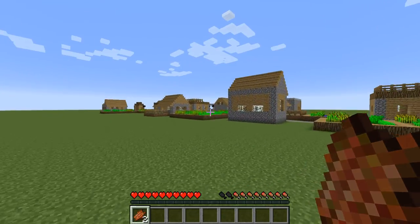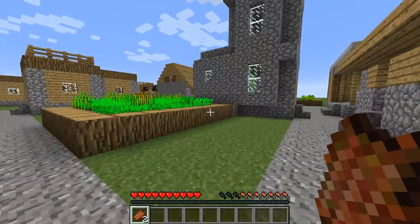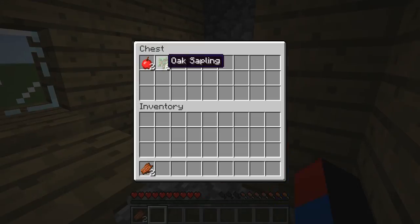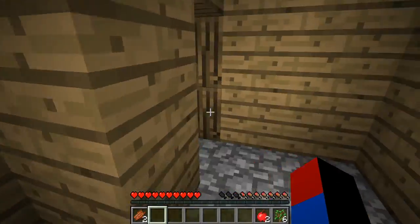Oh, there's already a blacksmith there. Okay, I think this is the village because I can see a plethora of those lanterns there. Yes, I'm pretty sure this is the correct village. So what I'm going to do is — yeah, this is where my sapling is, just to keep it secure. I think what I'm going to do is consolidate all of my most important materials.